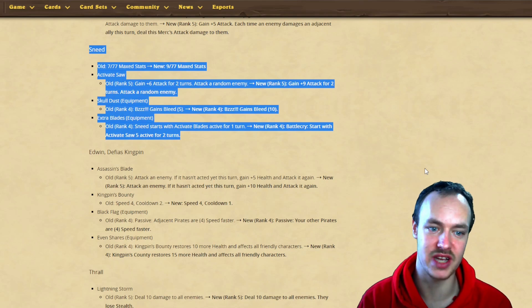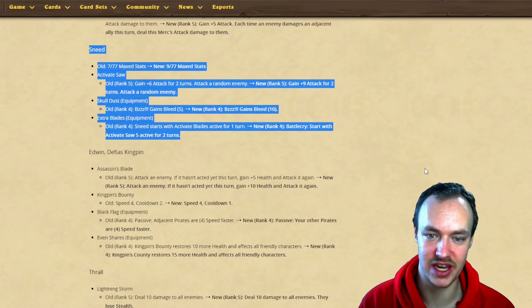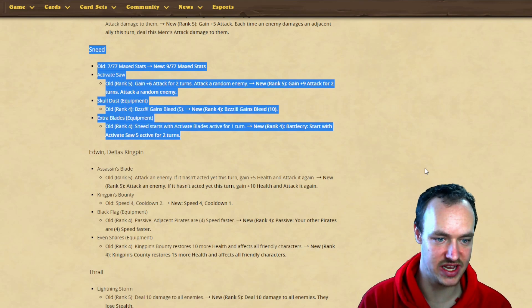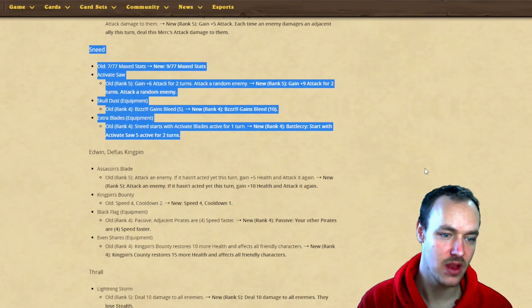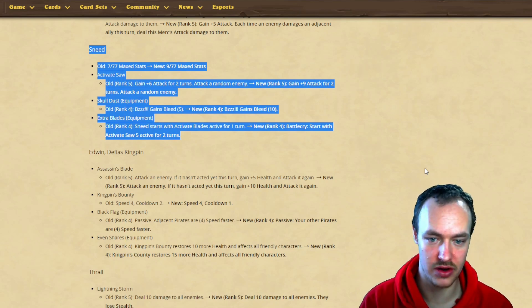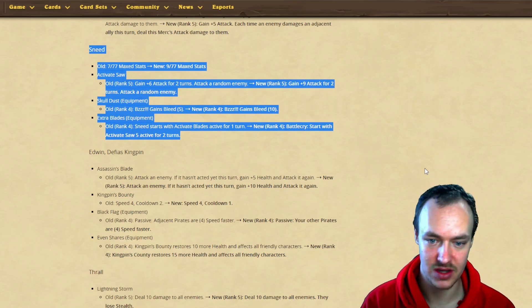Sneed needed a big buff. He's gotten a stat buff - gained two extra attack, now a 977. Active Saw: gain six attack for two turns and attack an enemy, now gains nine attack for two turns. Skull Dust is now bleed 10 instead of bleed five, which stacks. Extra Blades: Sneed starts with Active Blade Saw for one turn, now it's battlecry start with Active Blade Saw active for two turns.